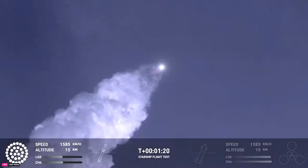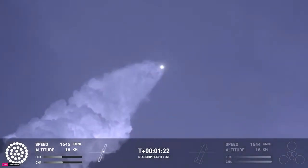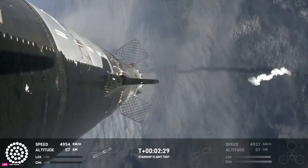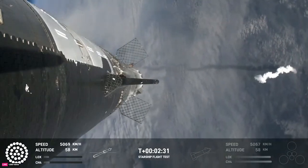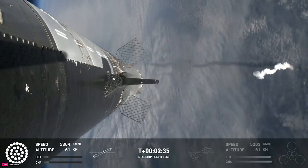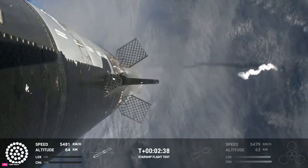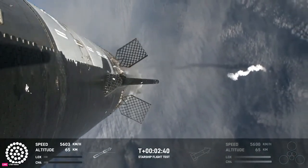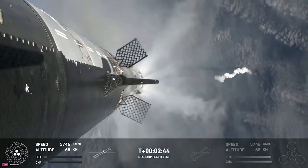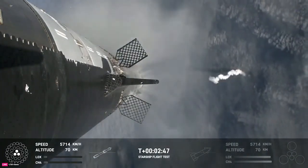Getting those onboard views from the ship cameras. Counting down now — we're going to be coming up right around the three-minute mark on that hot staging maneuver. We'll see the booster engines start to shut down, all but three lights go out in the middle, and then we'll see the engines ignite on ship, pushing it away. That will start carrying the ship into space. The booster will start to do its flip and then move into the boost-back burn, setting it up before eventually splashing down in the Gulf of Mexico.